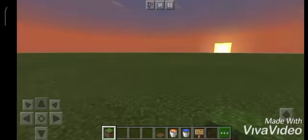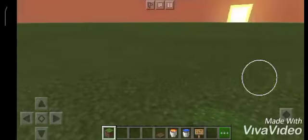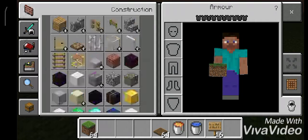Hey guys, welcome to Fizzy Square Primary. Today I'm going to show you how to make a secret entrance base, which is really good. You can use it for your base and no one will find it.